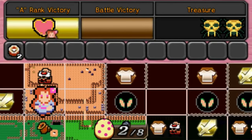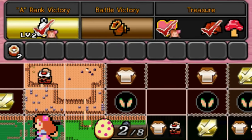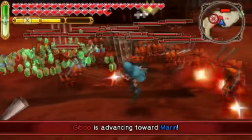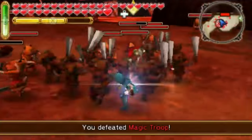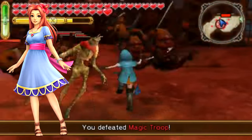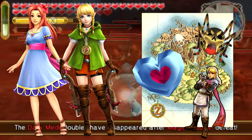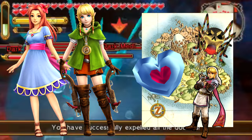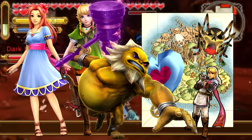Out of all the DLC packs released for Hyrule Warriors and Hyrule Warriors Legends, this may be the most substantial update so far. On top of raising the level cap from 99 to 150, the pack gives you the new character Marin, a new weapon for Linkle, the Koholint Island map, all of the typical unlockables, and a new category of weapons representing a huge change in combat.